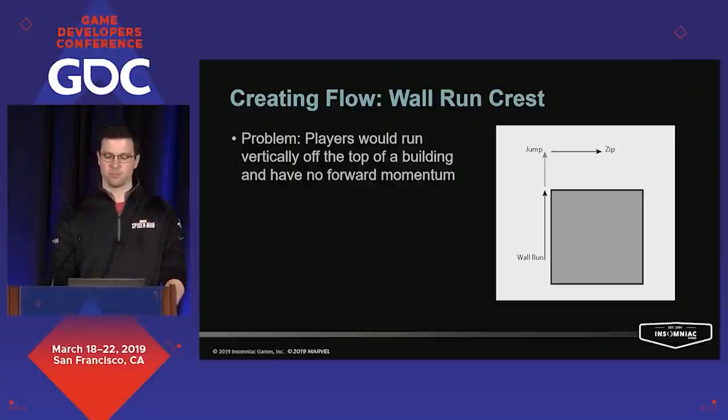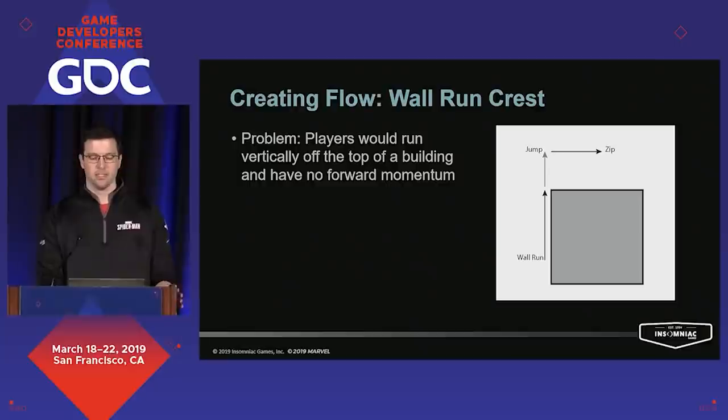My first example shows one of our biggest issues: you'd clip a corner causing a short wall run that would eject you sideways. This sudden change in direction would often surprise players and frequently create situations difficult to recover from, as they'd often get clear across the street before they knew what happened.